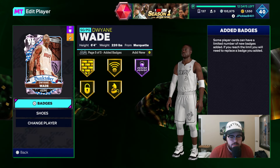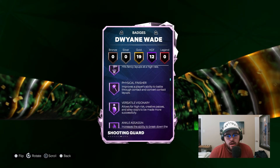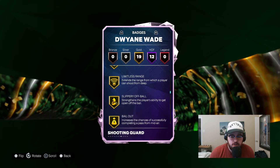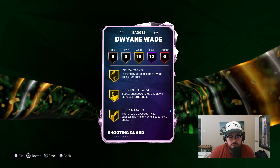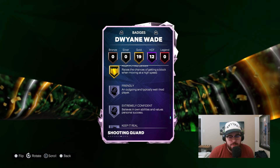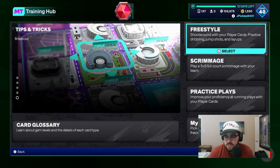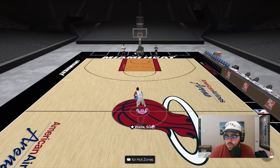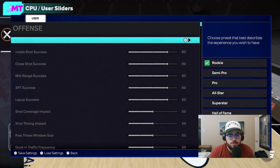Half Paint Patroller Gold, Limitless, Brick Wall, Post Lockdown, and Slippery Off Ball are added to this card. He's also got Dead Eye, Bailout, Break Starter, Pluckable Off Ball Pass, Pick Dodger, Interceptor, Pogo Stick, Shifty Shooter, On Ball Menace, and High Flying. He is a really complete card, and with a couple shooting and defensive badges added, this card is an absolute stud.